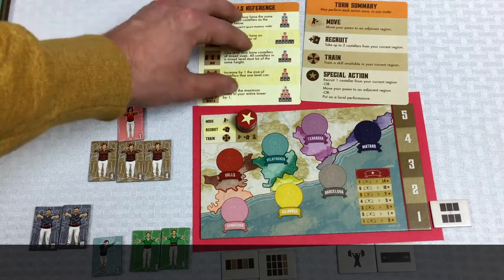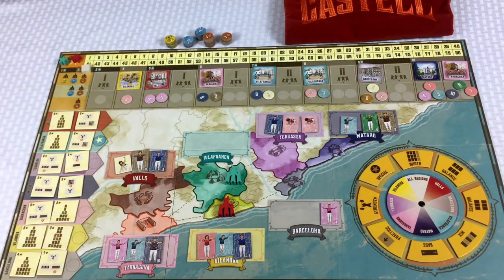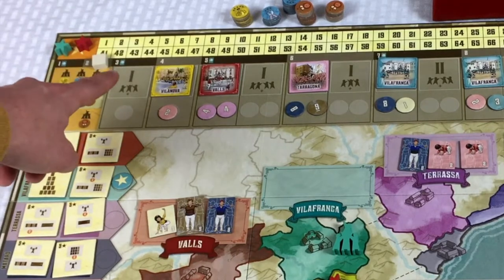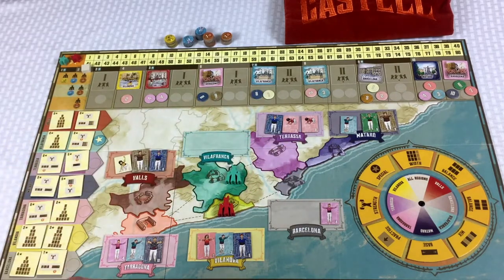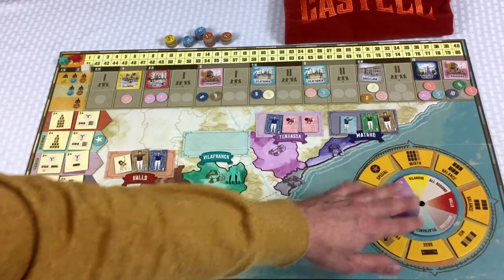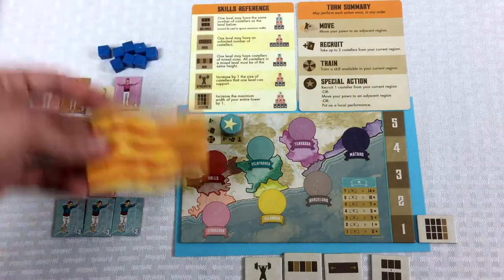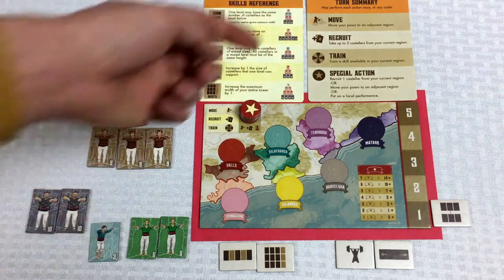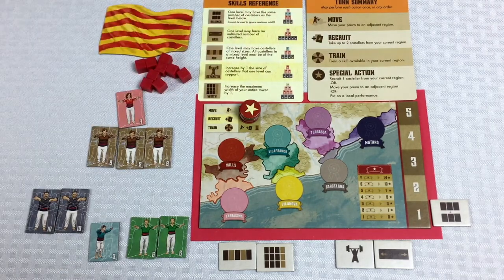That signifies the end of the round. We move the round tracker to the second round. If our round had one of these little rectangles with a plus sign, we would refill all the regions with Castellers. But for now we just turn the wheel, which changes the training available in every region. We pass the first player token to the red player.